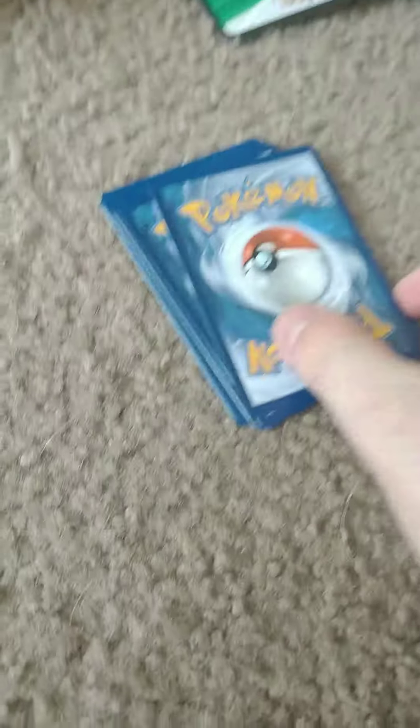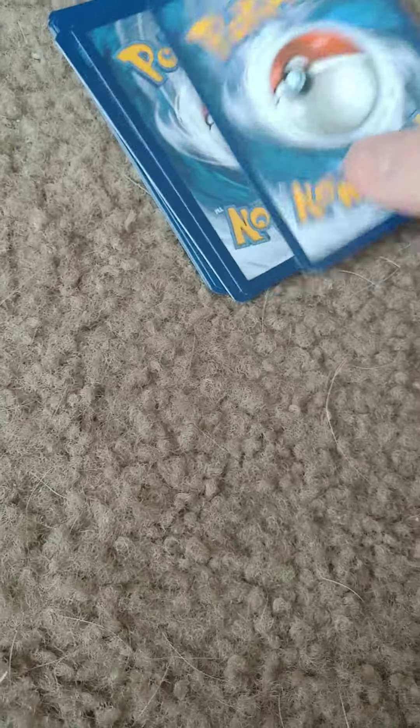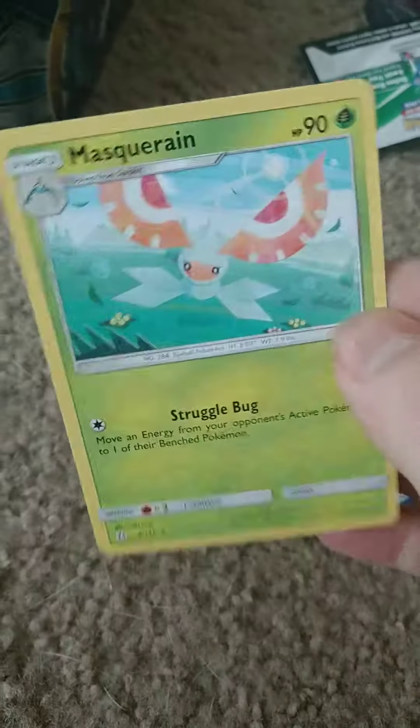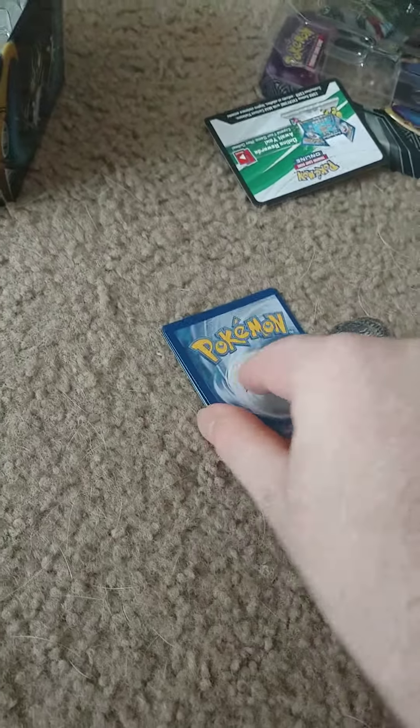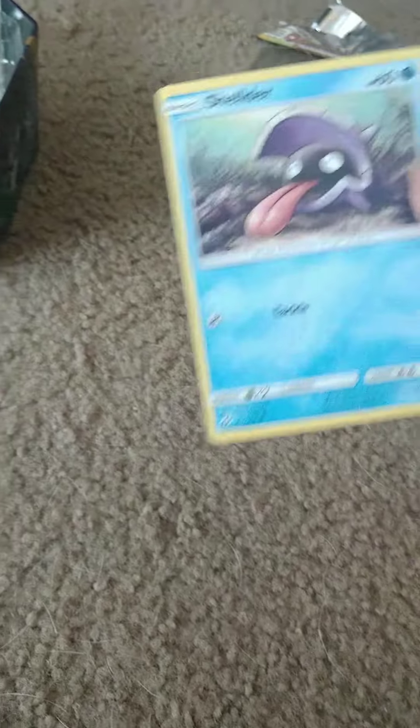Some Sun and Moon first. A Pelipper. Garbage. Masquerian. Ooh, a shiny Popplio. Cute. A Carvana. Zubat. The St. Popplio. Trash. Togedemaru. Awesome. And I already have a Shelter.